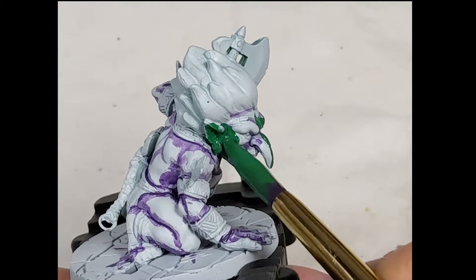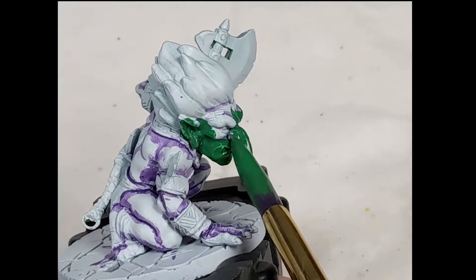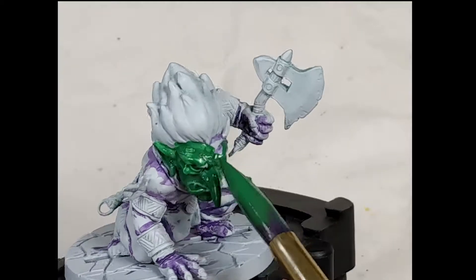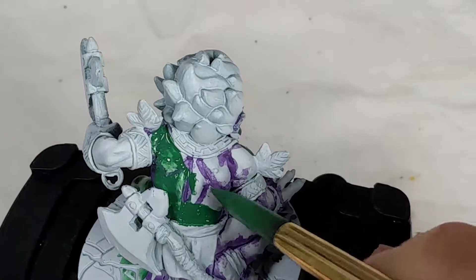I'm using Gnarl's green as a base coat, and I've thinned it down so that it's slightly translucent. This spirit walker model here is the perfect subject because he's shirtless.